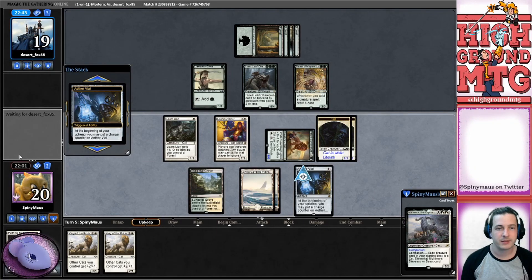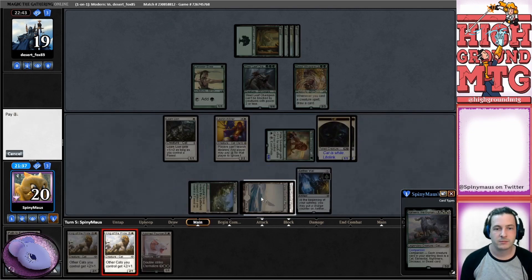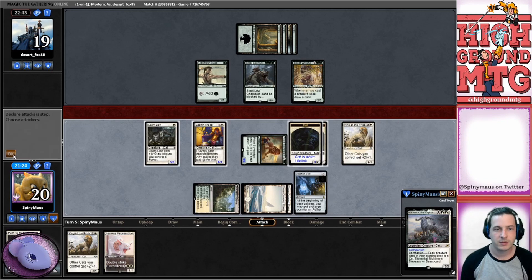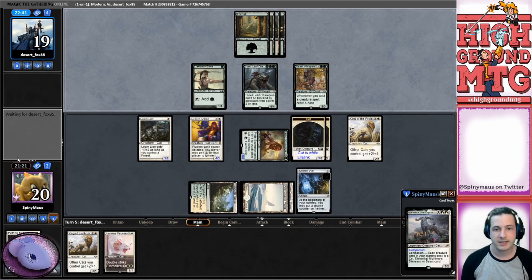What do we want here? We want many things - like another path. Adorned Pouncer. I think we just play King of the Pride here. I don't like that they have Beast Whisperer. Let's just get this down. I'm gonna play Adorned Pouncer and King of the Pride next turn. We're not gonna attack here either - they probably don't have actual removal. It's a mono-green elf deck.